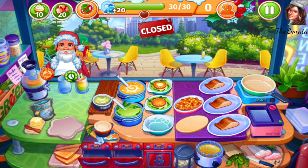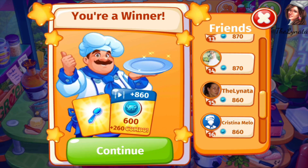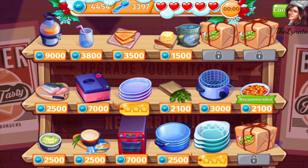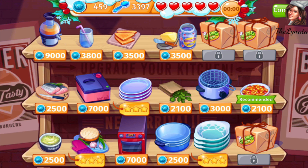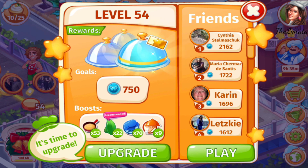Wow, this looks so strange. Now we have doubled the money — let's go and upgrade. Two more boxes are open now. We have this butter and sprinkles, and we have toast. Toast with butter and sprinkles. I will buy better butter and sprinkles and try to make this 750 coins.